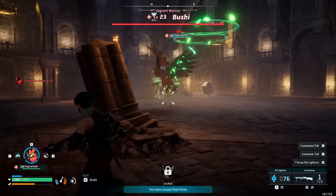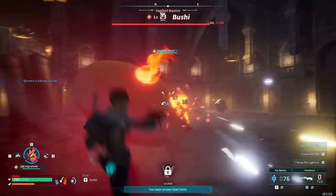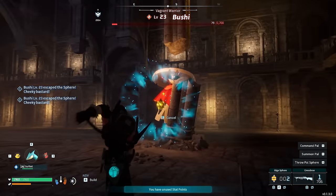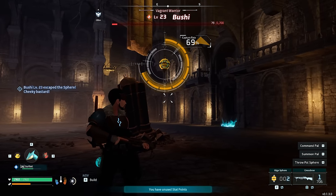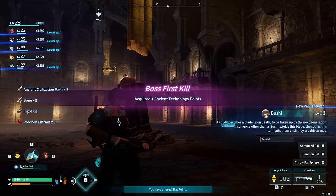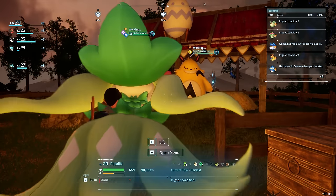There's a PAL here called Bushi — I needed to capture it because I wanted to make a PAL called Anubis. If we breed a Bushi with a Penking, we can make Anubis — not only is he a very good worker PAL, he's also a really good combat PAL. This is the boss battle for Bushi — he's actually a really good combat PAL himself, but we're not going to use him for combat on this playthrough. We're just going to use him for breeding.